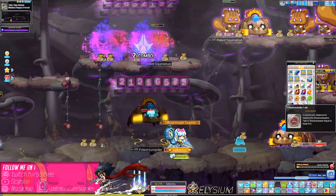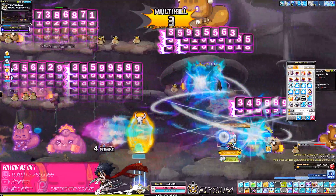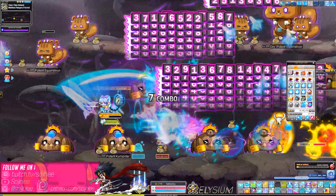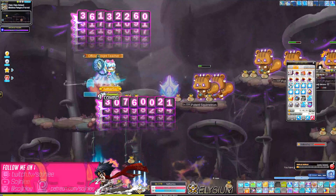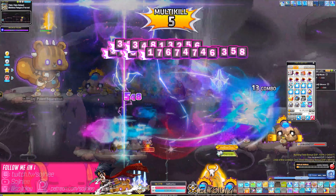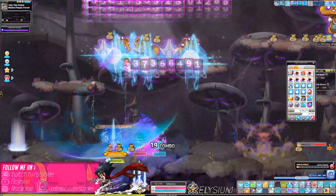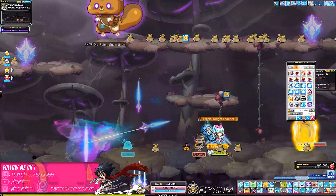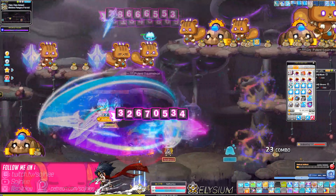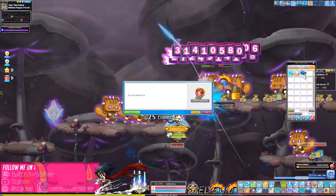Hey guys, this is going to be a really quick guide. We actually finished the Yum Yum Island quest line and I think this is actually the next best map to train on. These mobs give around 340k per kill, and obviously if you stack your exp multipliers you can get more. We're just actually gonna use one of these wild totems to see how the spawn rate becomes.